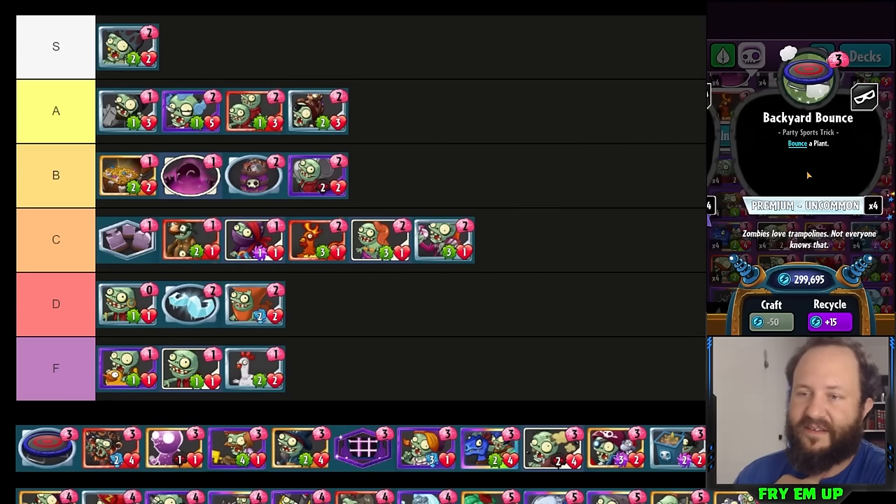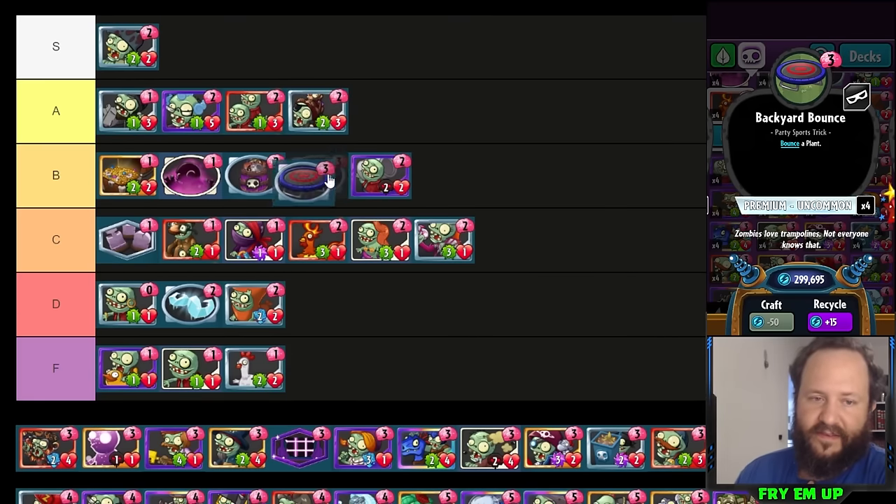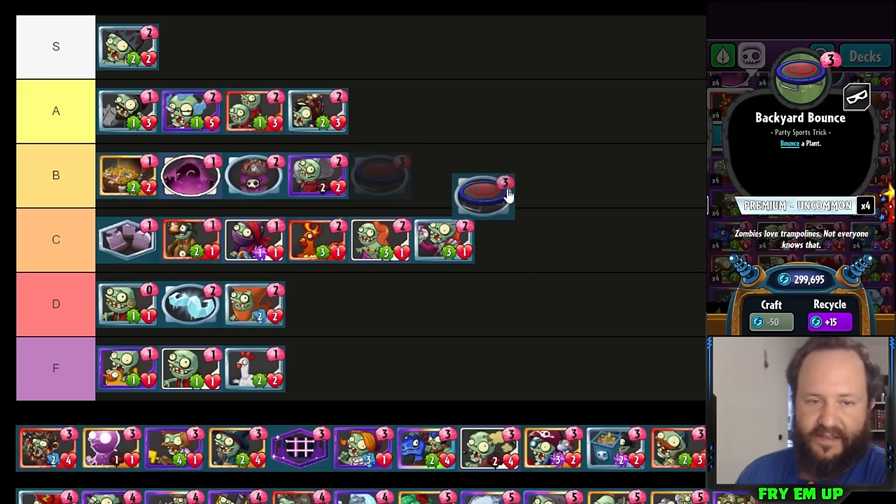Backyard Bounce is an extremely underrated card. For three costs you're able to remove anything off the field — it's a tempo play. You're obviously giving them card advantage by putting a card back in their hand, but it's a really good quick answer to big minions. If they're spending something that costs a lot more than three, they're losing a lot of tempo. It's also a tempo card if you have strong minions that need time — paying three for a bounce is relatively cheap. You can run a couple of these in a lot of decks. I'll put it in high B tier.